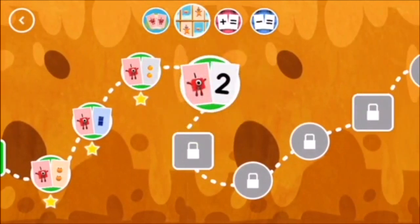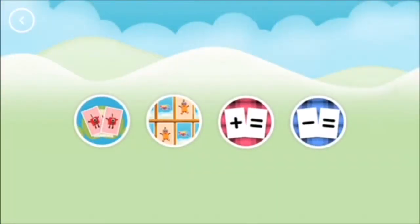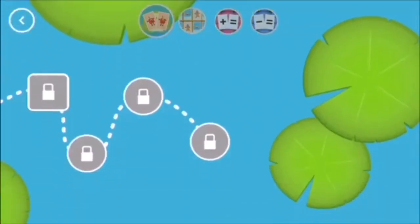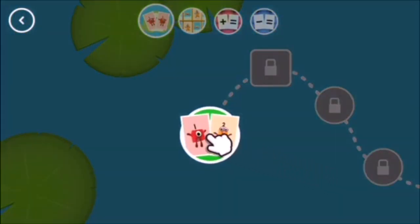Look, a new level. Choose a game to play. Snap. Choose a level to play. Tap on the level button to get started.